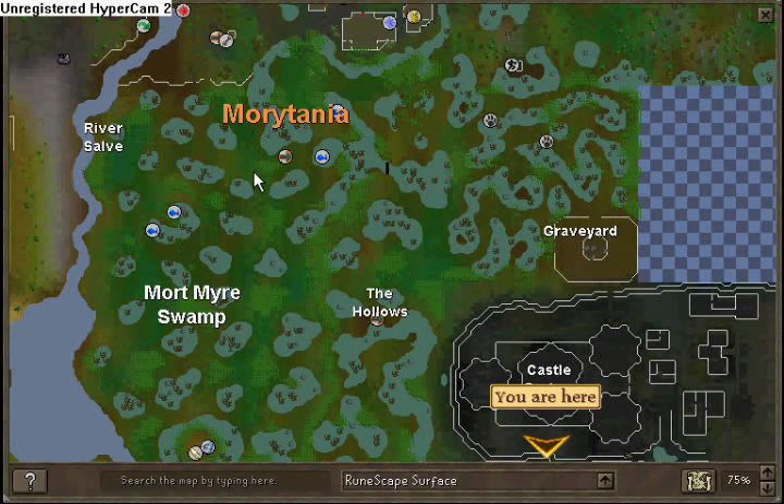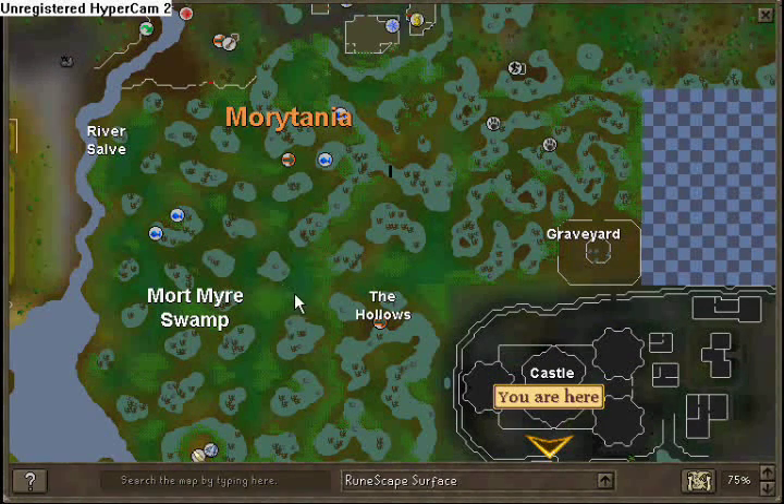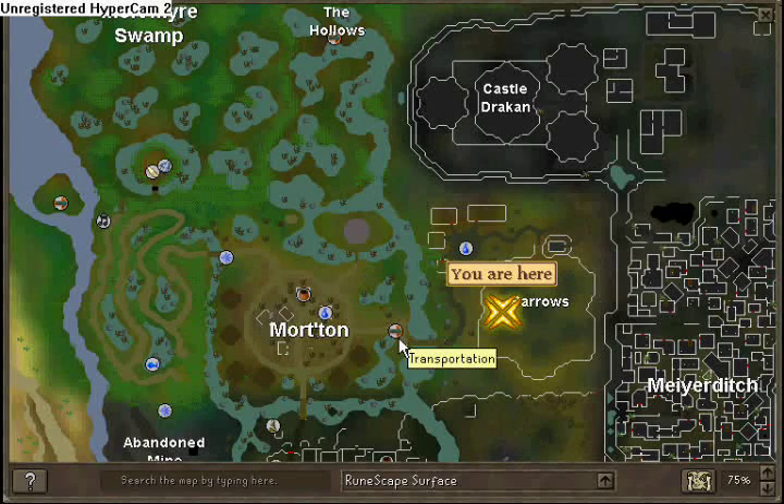and sit close to the wall. Right around here you can go right through it, and you take the boat. The boat goes down this little water and ends up right here. From there you run up here and go into barrows.